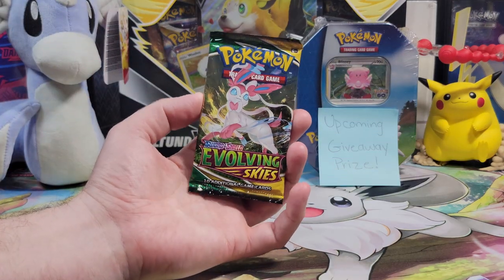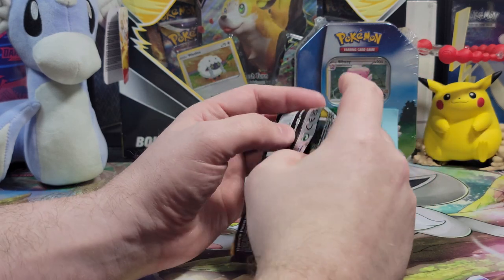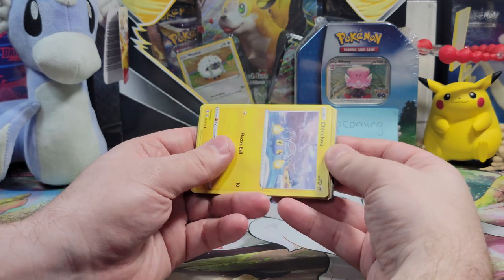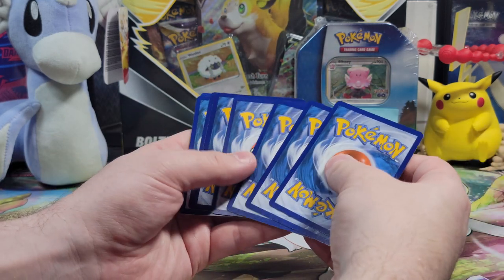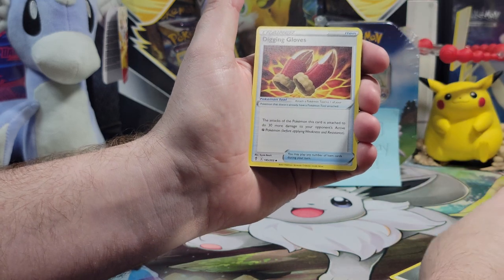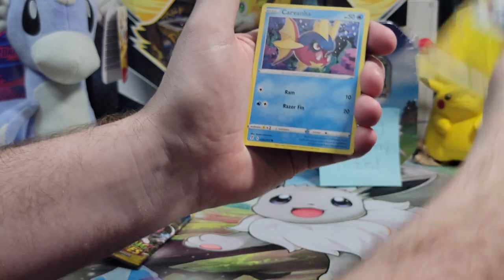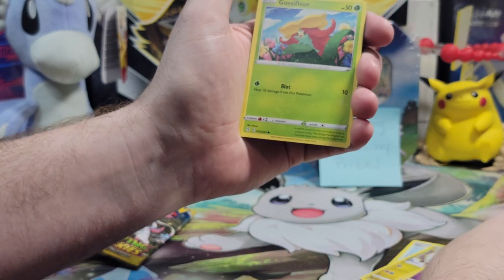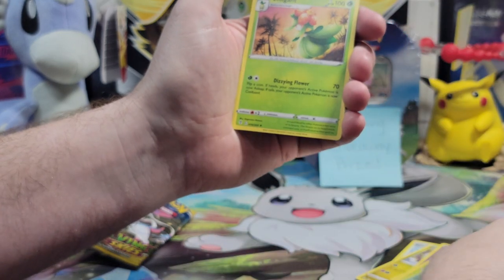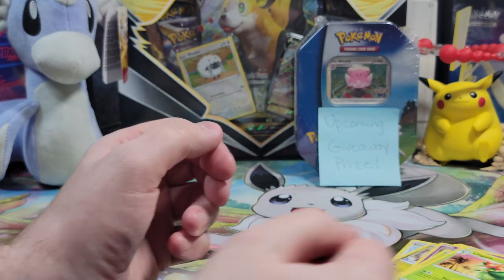Second to last pack — Evolving Skies. Let's get those evolutions. If there's an Eevee in there, I want an Umbreon — that's the one I want too, so we can root for the same Pokemon we're not going to get. The Alt-Art is so nice but so hard to pull. Digging Gloves, Stormy Mountains, Shellder, Chinchou, Dino, Carvanha, Pumpkaboo, Gossifleur, a reverse holo Lillipup, and a Lilligant — non-holographic. I really love that Pokemon though, especially the Hisuian form. Good pack overall.